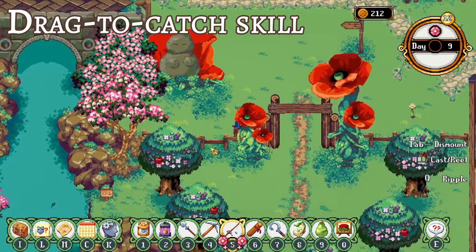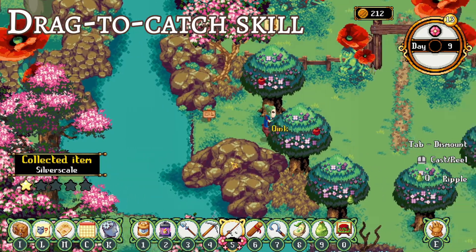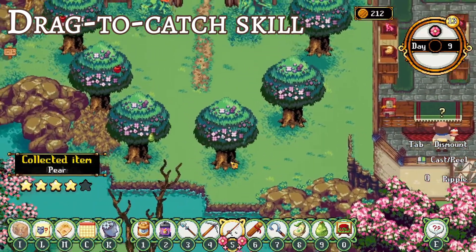After giving all the requested fish to Twig, you'll get the drag to catch skill. This makes it so that you don't have to hit the fish shadows to catch them — you can overshoot your throw and you'll catch them on the way back when you reel it in. This only works with dark shadowed fish, and I'm not entirely sure why, but this is speaking from my experience.